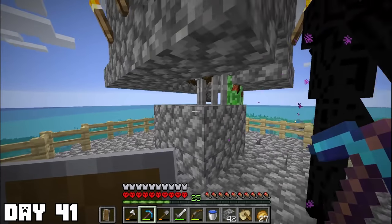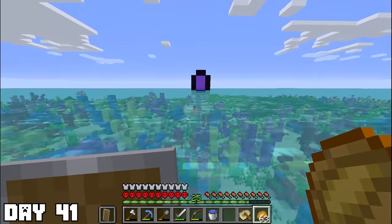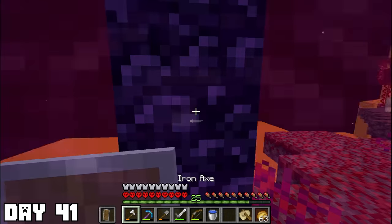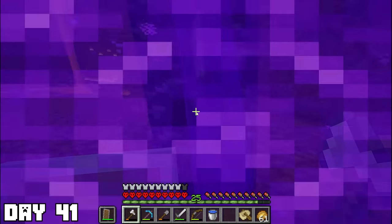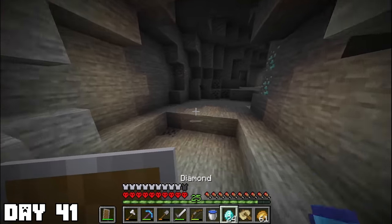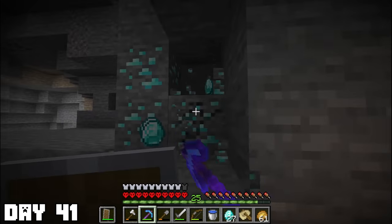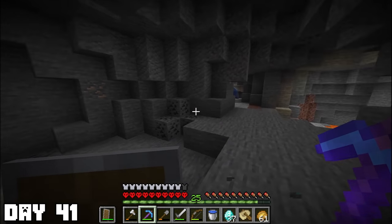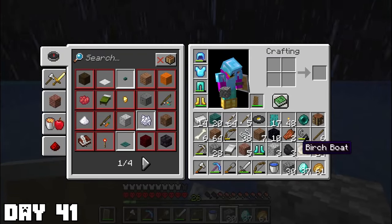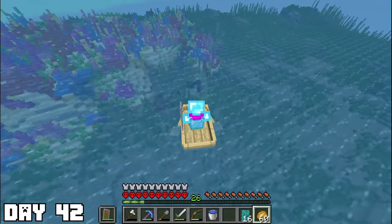Day forty-one: there was a music disc in the mob grinder — can't go wrong with some sweet tunes. I decided to go on an adventure and do some Nether travel so I could teleport super far away in the overworld. After going through the portal, it spawned me right next to some diamonds — then more diamonds, and even more. First of all, lucky enough to find diamonds right outside a portal, but then three piles. Since I have Fortune on my pickaxe, I ended up with 37 diamonds. I surfaced to find it was all depressing and raining, so I slept.